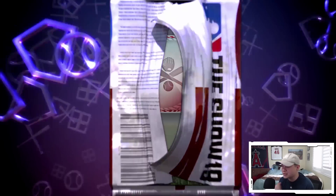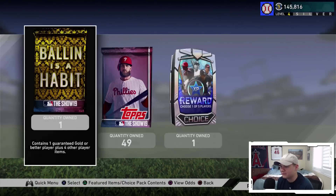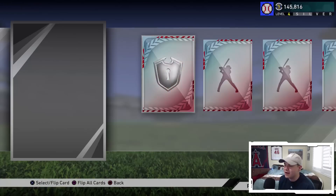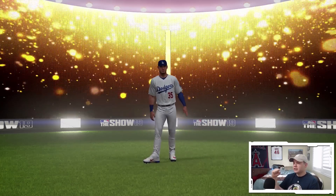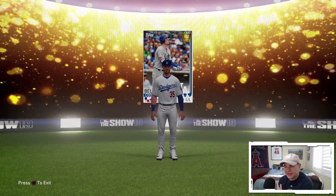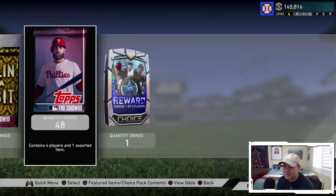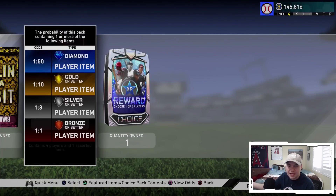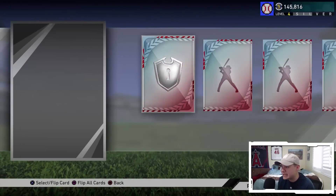I always do the Ballin pack last - we always save it because we're always guaranteed at least a gold out of it. We got another gold in one of the show packs - is that Bellinger? Yes! Bellinger is a good gold to get, he's playing up to a diamond today as well. I have two more of him, but Cody Bellinger - not a bad gold pull. The 50 pack odds are one out of 50 for a diamond, one out of 10 for a gold, one out of three for a silver, and always guaranteed a bronze.